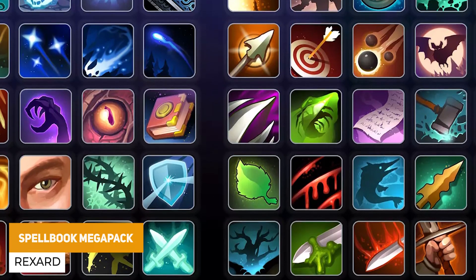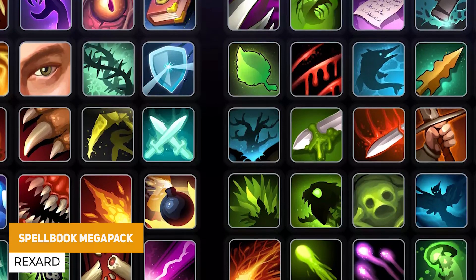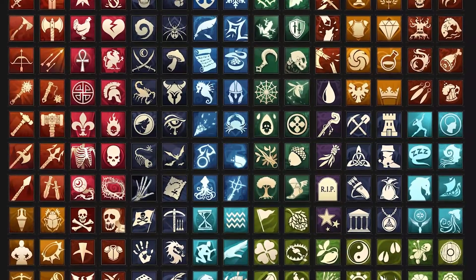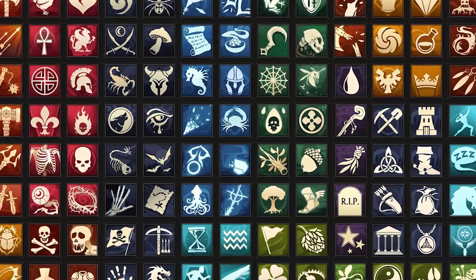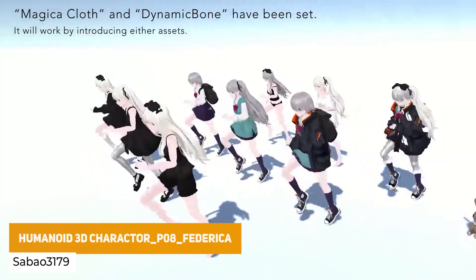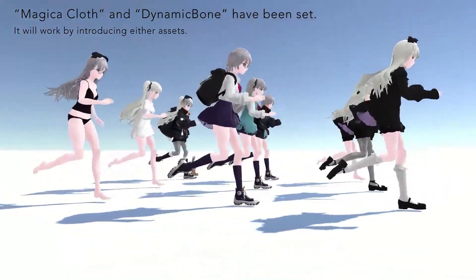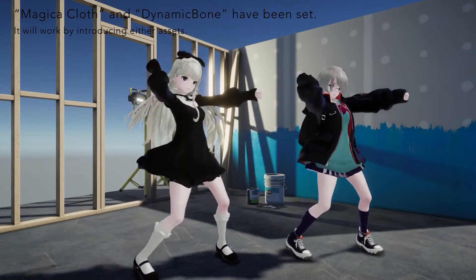The next one is the Spell Book Mega Pack — almost 2,000 hand drawn icons at 256 by 256 with different pages, flat icons, sci-fi icons, and specific things for spell books, spell icons, strategy game icons, and so many more. The next one is the humanoid 3D character Federica, which is a humanoid skinned mesh with facial blend shapes and specific shaders usable across different platforms.